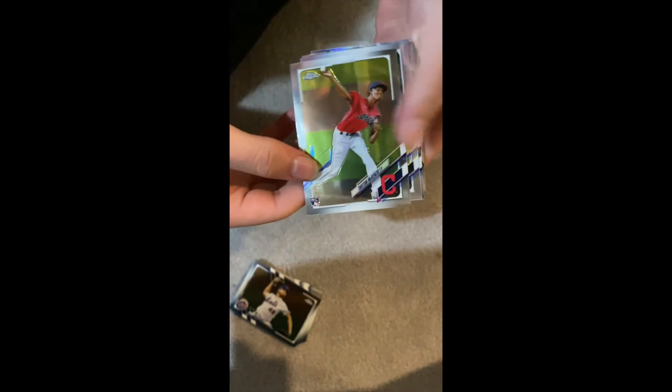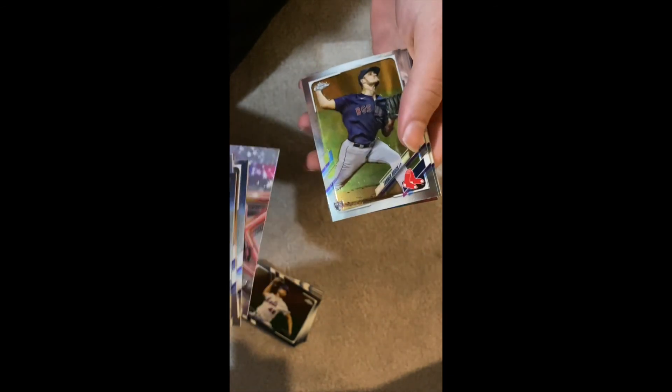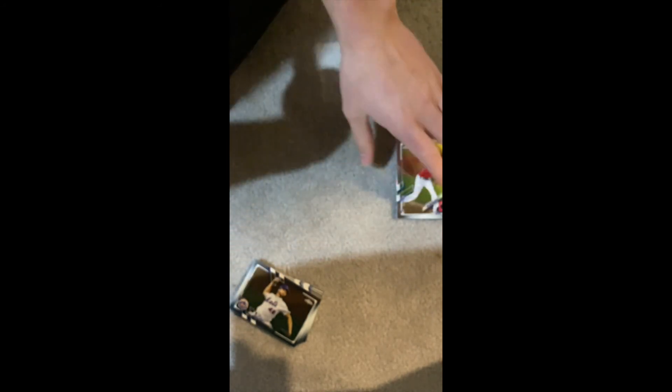Alright so that is Topps 2021 Chrome — 20 total cards. The highlights: Triston McKenzie rookie card, Yordan Escobar refractor, Ryan Mountcastle rookie card with rookie cup, Sean Murphy future stars, Tena Hauk rookie card, Jacob deGrom 1986, Mike Trout because he's just Mike Trout, a Byron Buxton refractor, and a Jacob deGrom prism refractor for the special hits. Alright, thank you guys for watching — peace!